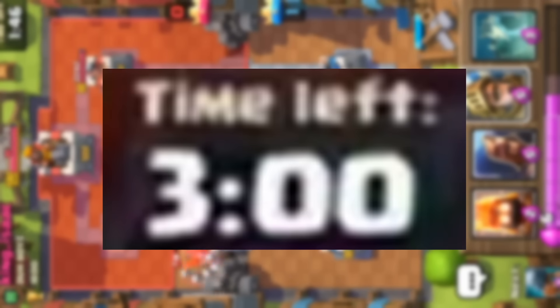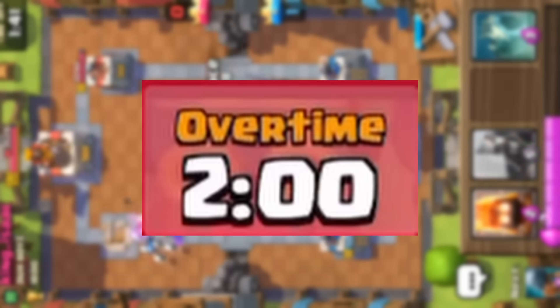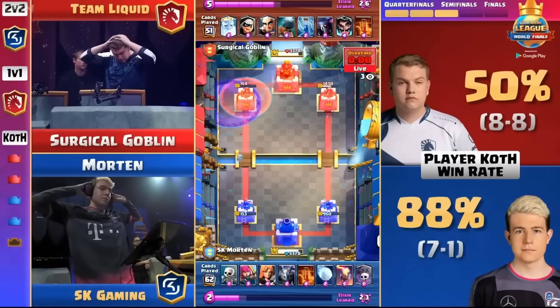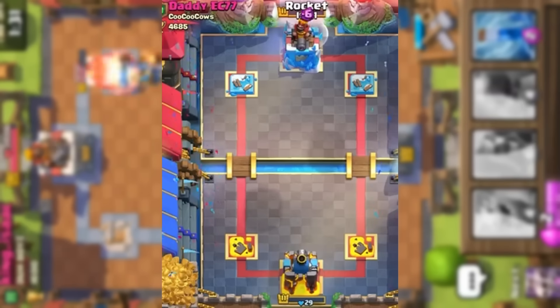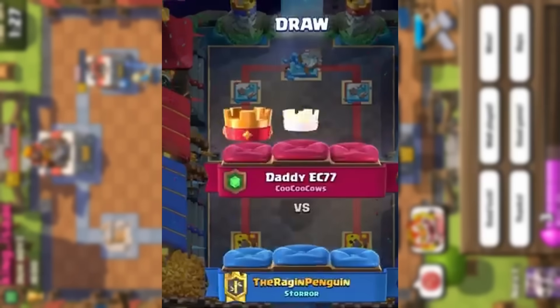Matches last three minutes, and if both teams have an equal amount of crowns or none at all, the match goes to a two-minute overtime where whoever destroys any opposing tower first wins. If no towers are destroyed during overtime, there is a tiebreaker where the team with the higher minimum tower health wins. If health is somehow equal or both king towers are destroyed at the same time, a draw occurs.